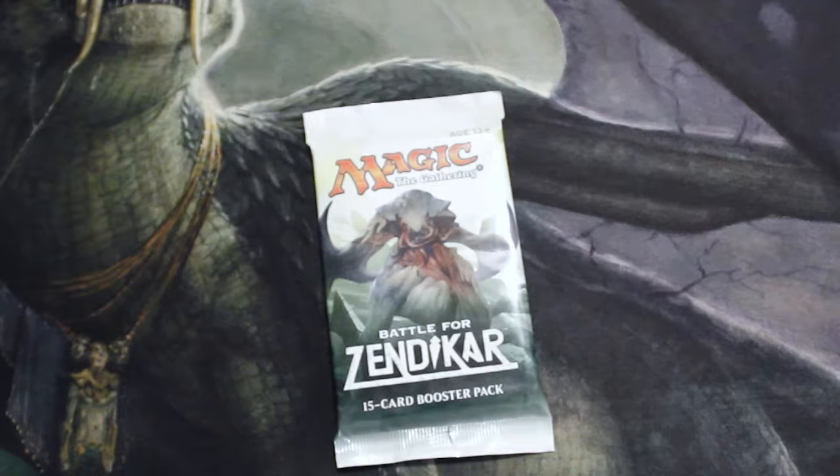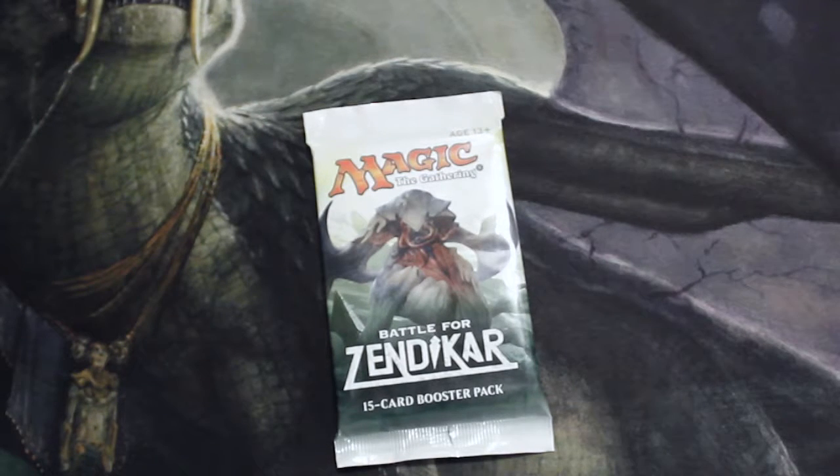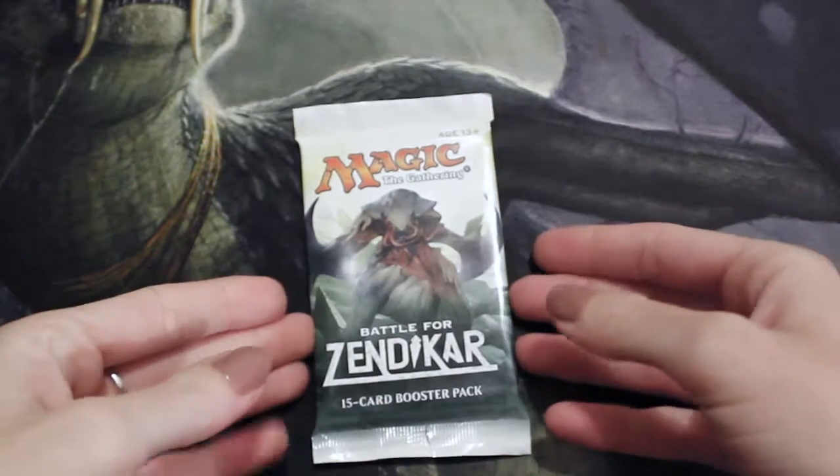Hey, welcome to the Wednesday episode of the Cracker Pack series. My name is Kevin, and I am joined by my wonderful girlfriend — Monica is joining us again for the Wednesday episode of the Cracker Pack series. Today we have Battle for Zendikar, which is a newer set. For anybody playing Standard, you probably know this just rotated out.